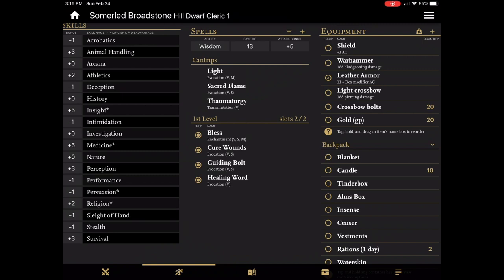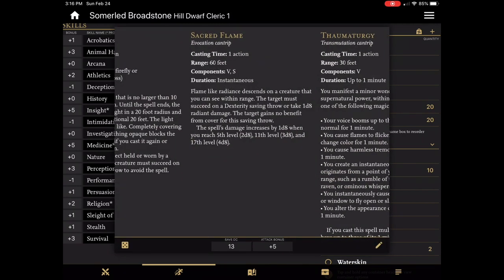The column starts off with the vitals right at the top — your spellcasting ability, your save DC, and your attack bonus are right there and very easy to see. Then you have your spells broken down by levels. This is a low-level character so we've only got some cantrips and some first level spells. You can simply tap on the name and get a description of the spell. You don't have to have some other reference with you — the reference is right there in your character sheet.